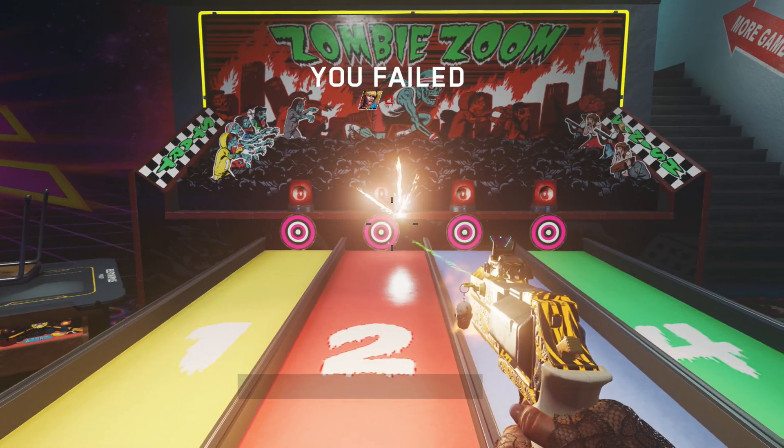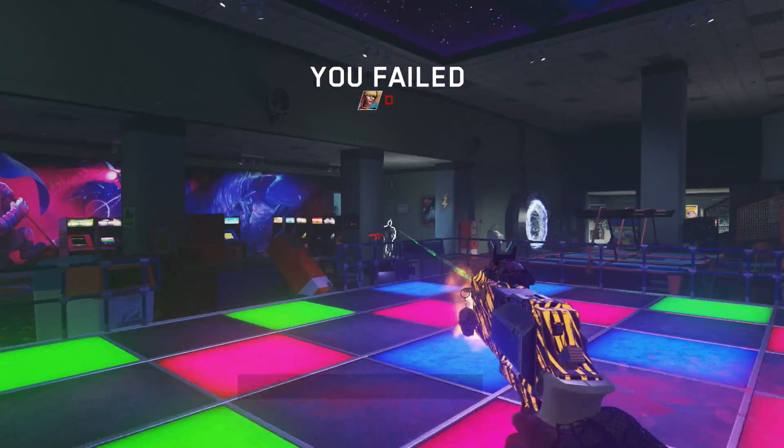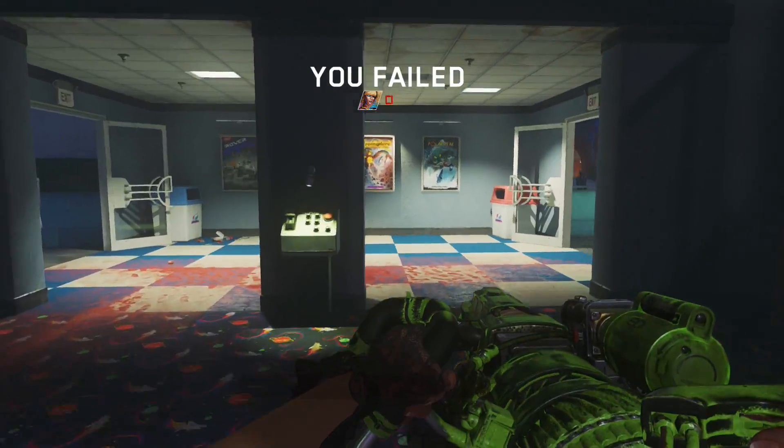What should happen is you'll glitch out the game so that the 'you failed' message will permanently be stuck on your screen. Unfortunately you won't be able to see your HUD, but you should now have permanent Jesus mode for the rest of the game.